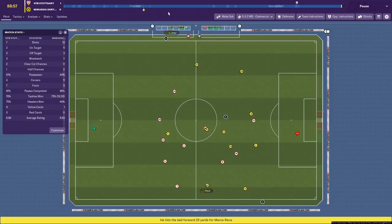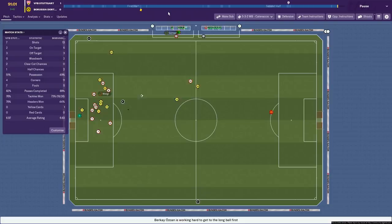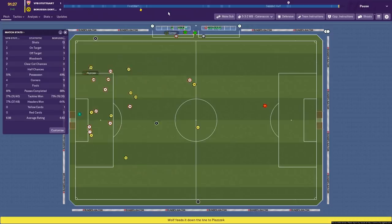Three minutes of injury time and they're desperate for goals. We're frustrating them and winning the ball back, hitting it up to our fresh-legged strikers to cause carnage. We'd obviously only scored one goal — I misremembered thinking it was two. The Oskan chance I thought was a goal. It was only 1-0. We're holding on for this 1-0 win. Piszczek round the back, headed away. Looking to just fizzle this game out now, waste time. Just over one minute of injury time left.